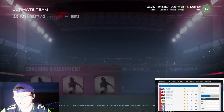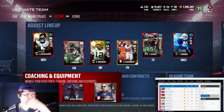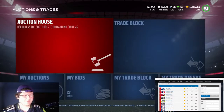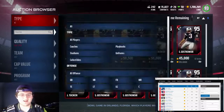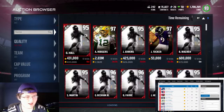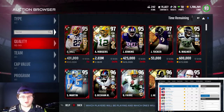Pretty much what we're going to be doing is using MuttHead. As you can see in the right-hand corner of your screen, you will see MuttHead. And that's what we're going to be using for this sniping video — kind of an interesting, different type of one. We're going to be doing sniping, but we're also going to be looking up on MuttHead to see what the cards go for.